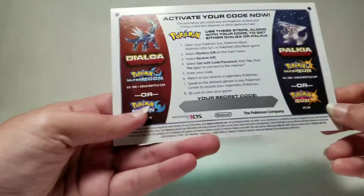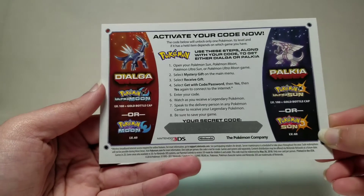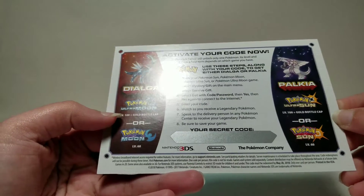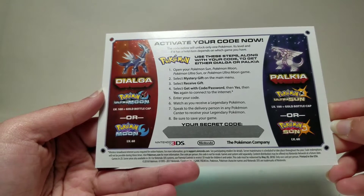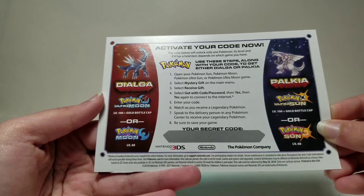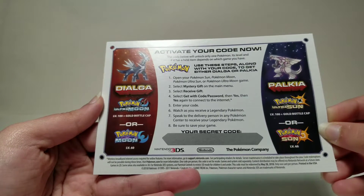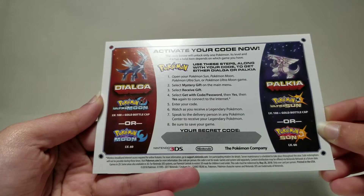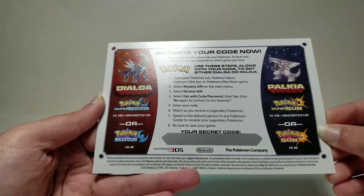Ultra Sun or Ultra Moon and they'll give it to you. So this shows that if you have Pokémon Moon or Ultra Moon you'll get Dialga; Sun or Ultra Sun you'll get Palkia. It says level 100 plus gold bottle cap, and then level 60 — so I don't know if they give you the Pokémon at that level or you could level it up. The code will only unlock one Pokémon; its level and held item depends on which game you have. Use these steps along with your code to get either Dialga or Palkia.